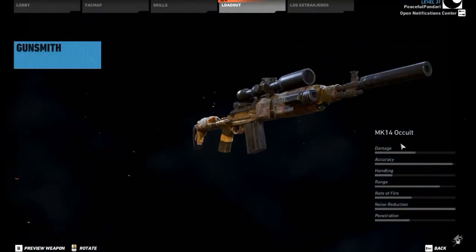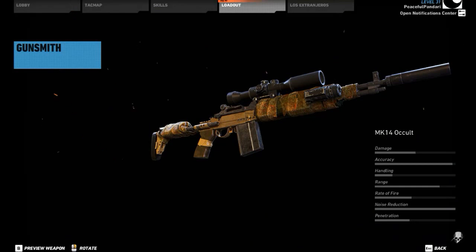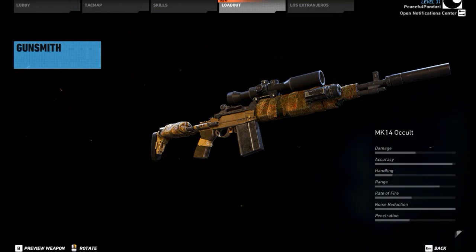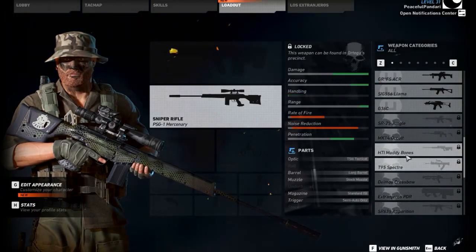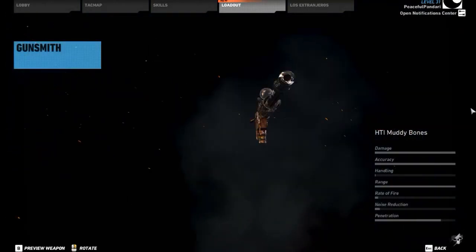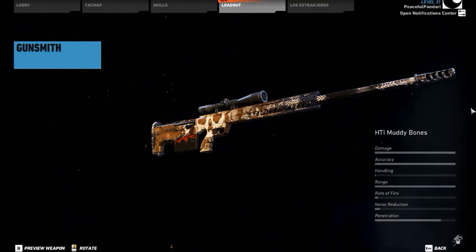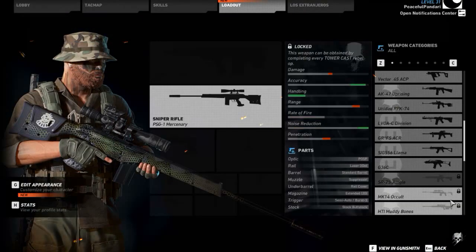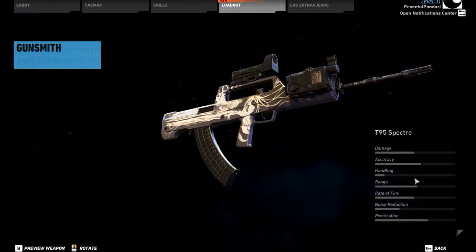Next up is the MK-14 Occult. Of course this has been in the game, but now it has a cool bandaid wrap around the exterior of the weapon. We also have the HDI Muddy Bones, which is just a new camo — looks decent, not too amazing. The T-95 Spectre is nothing too amazing either, similar weapon but with a kind of cool camo.